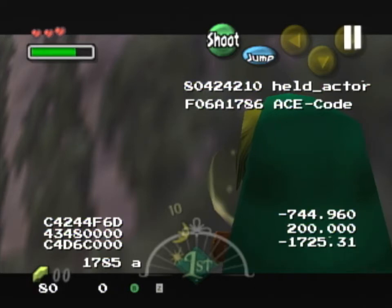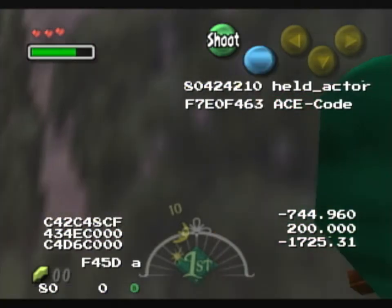Now start the side hop: hold right and A for one frame, then release target — this will result in a twisted side hop. Just keep holding right and B, then you can unpause and just let the game do its thing.